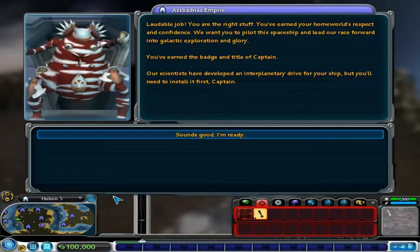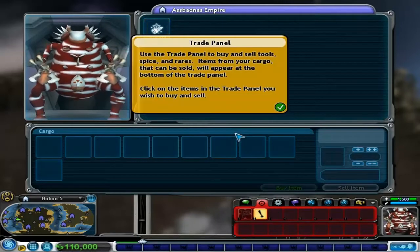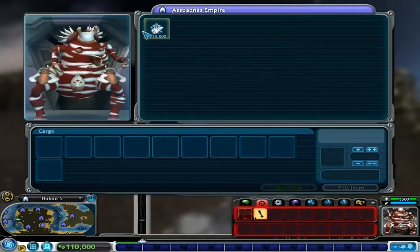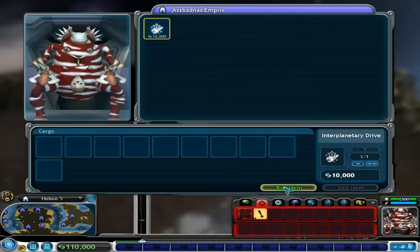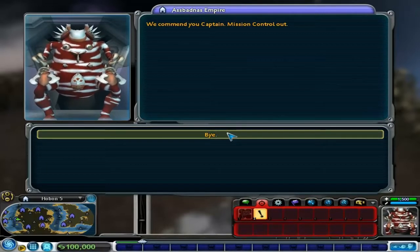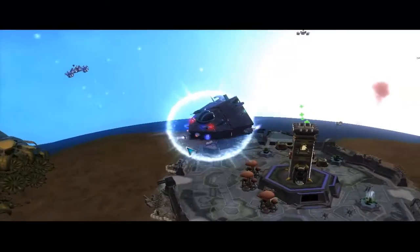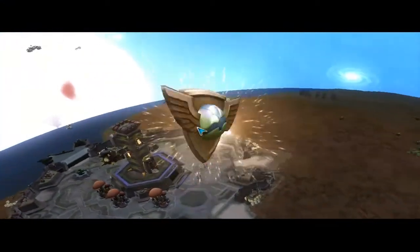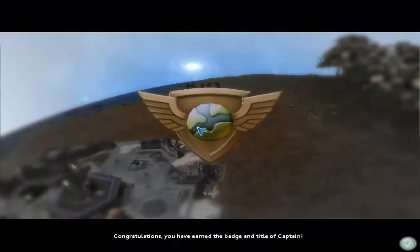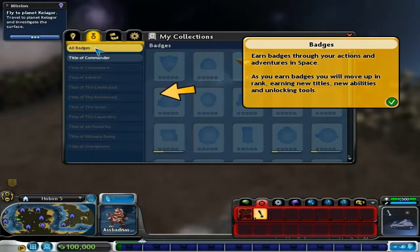What have you got for me bro? I need to install it first, Captain. I am my daddy. Trading panels. Interplanetary Drive — buy it with monies. I don't see why I work for these people, I'm having to spend my own money. You cough up, you tart. So what I'm saying is you move up in the ranks and unlock new tools.